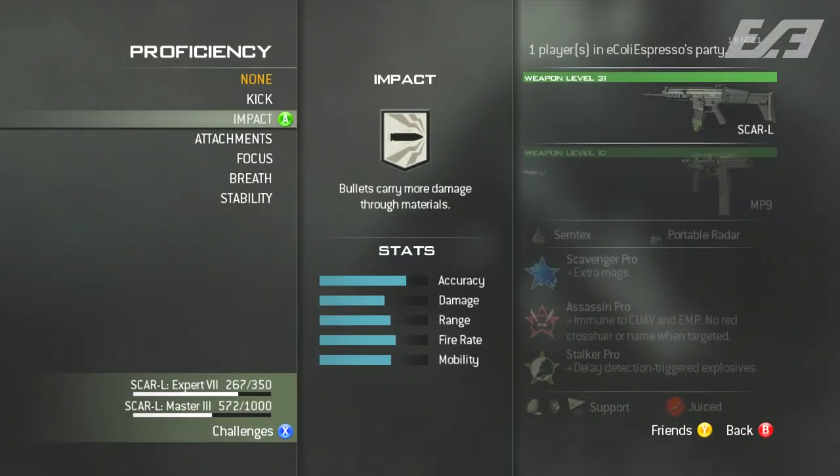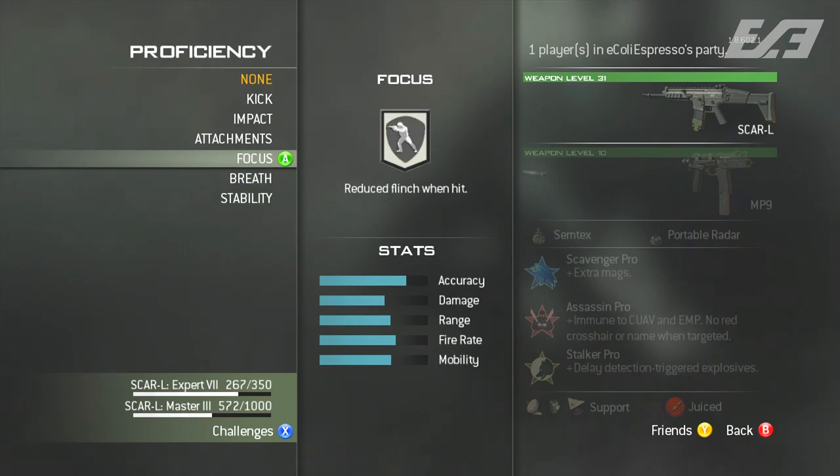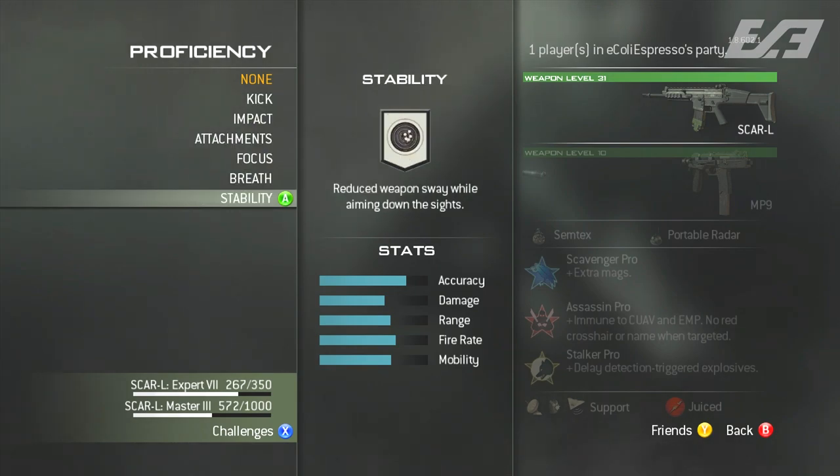Next up, we're flashing back to Modern Warfare 3 and weapon proficiencies. These included: kick, range, attachments, focus, melee, stability, impact, speed, damage, and breath — each with their own descriptions and applicable weapons.